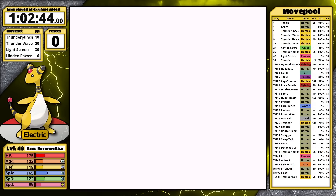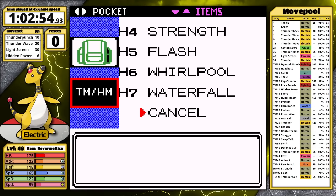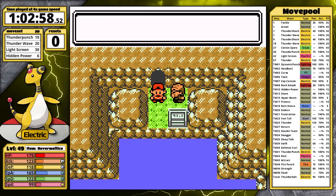I grab Dratini, which is going to be my Waterfall mule, and I'll point out a hidden item I like to pick up here. East of the building, right beside this glitched Dragon Fang, there's a rock, and on it there's a Max Elixir. This could be very useful for the Johto League, for Kanto to prevent trips to the Pokemon Center, or when training to level up for Red if he proves to be a challenge — and he probably will. He's always quite brutal.